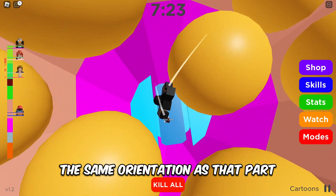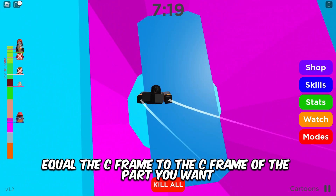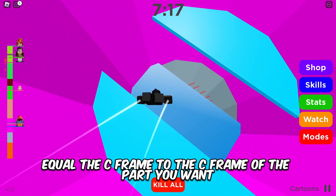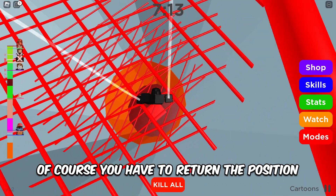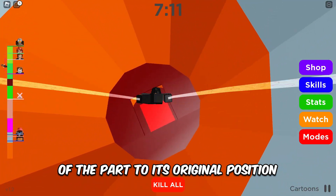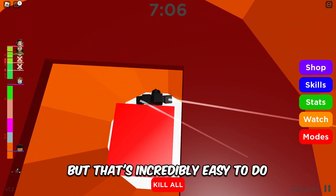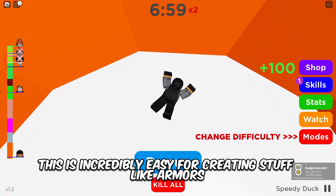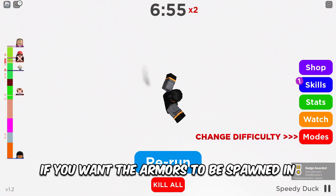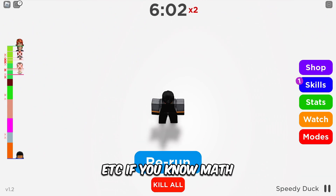The second reason is that CFrame lets you very easily orient a part relative to another part. If you have a part and you want another part to have the same orientation, you just set the CFrame equal to the CFrame of the reference part, and just like that they have the same direction. You just need to reset the position back to its original value afterward, which is easy to do.